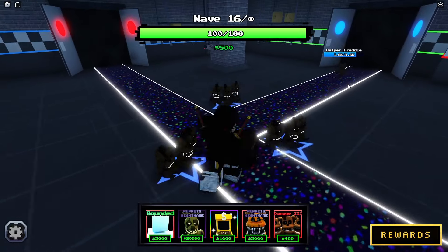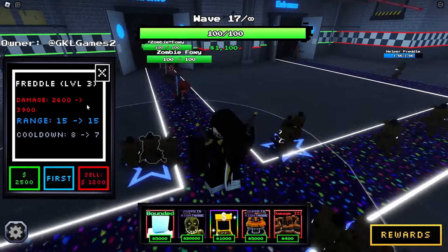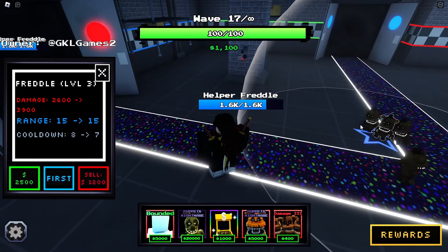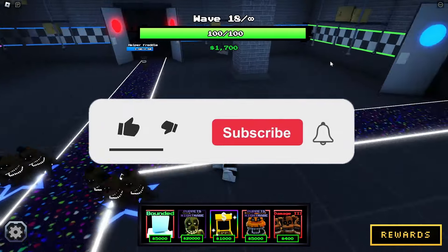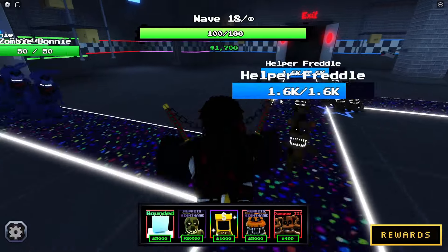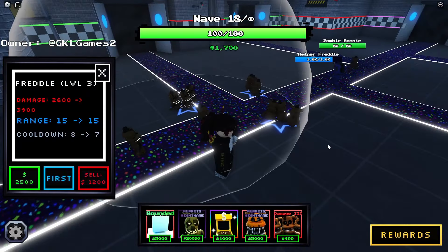Let's max them out. They're not getting more health shown on screen as I upgrade — still showing 1.6k. I don't know if that's a glitch. Actually, I do think they have more health — the bar above their head is just glitched and not updating. Notice how all of them are at 1.6 — they do have more health, the bar is just visually glitched. Not a game-breaking issue, so whatever.